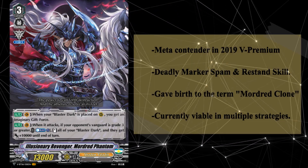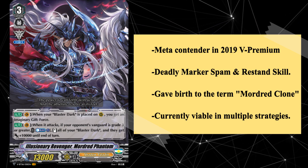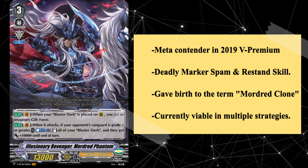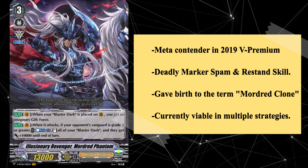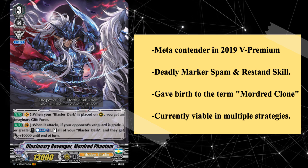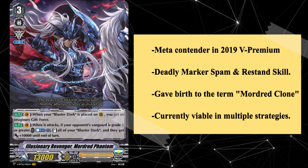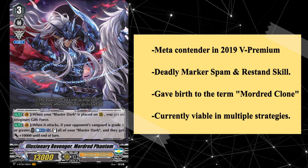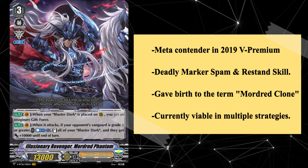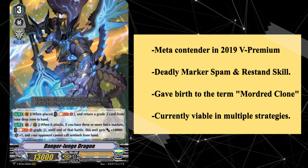This version of Mordred Phantom was released in the middle of the V era to fair meta success, topping several BCS championships in 2019. However, it wasn't Mordred's time in the V series meta that put it on this list, but rather the nature of his card design that reverberated throughout the format. When it came to the downfall of the V premium format, two of the most prominent issues were the excessive marker spam found in decks of the era, as well as the linear card design which usually boiled down to pre-standing units for beatdown. Mordred Phantom embodied both of these attributes, generating massive quantities of force markers to beef up your Blaster Darks, which then swung twice each under these markers, gaining an extra 10k power on the second swing.